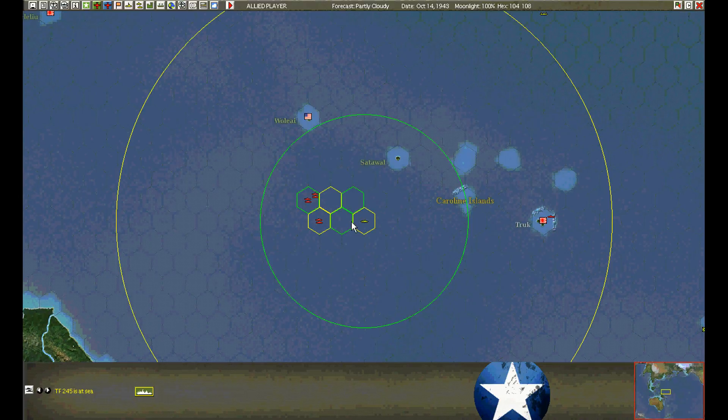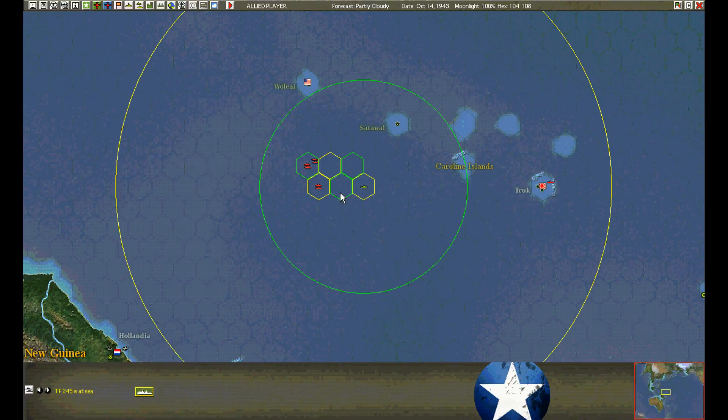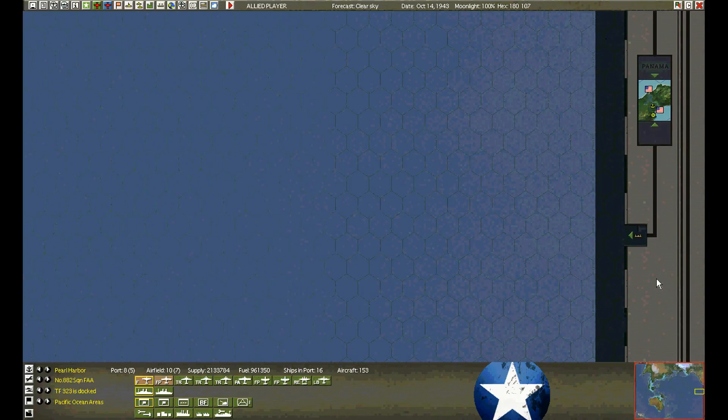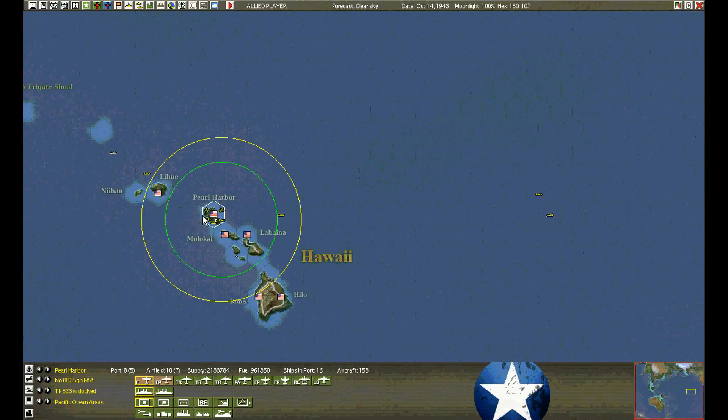The destroyers have enough fuel. We should be able to kill all three of these landing barge convoys if we're lucky. Enemy submarine detected at Truk — too far away. No activity at Panama. We're still waiting for a ship to rescue the minesweeper.